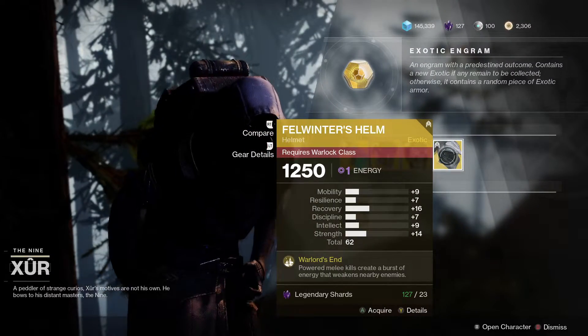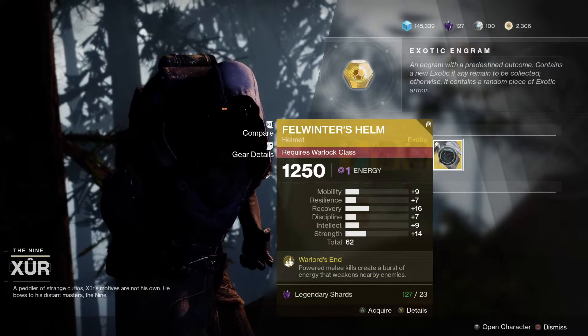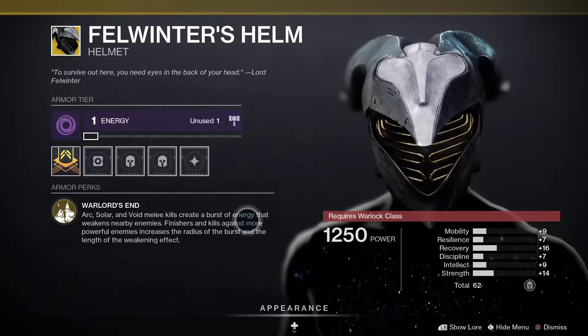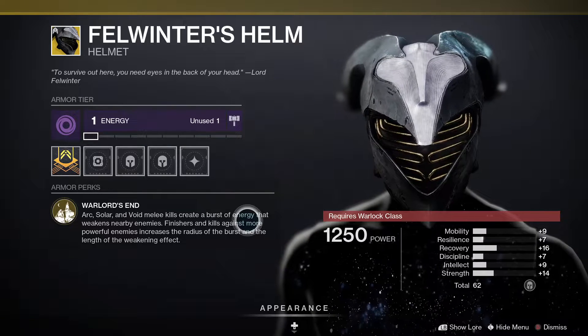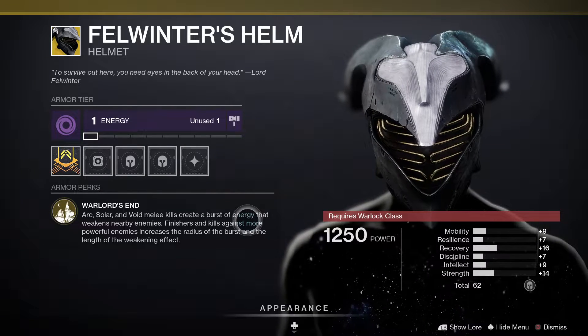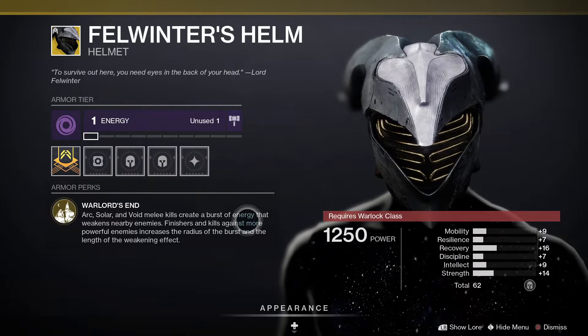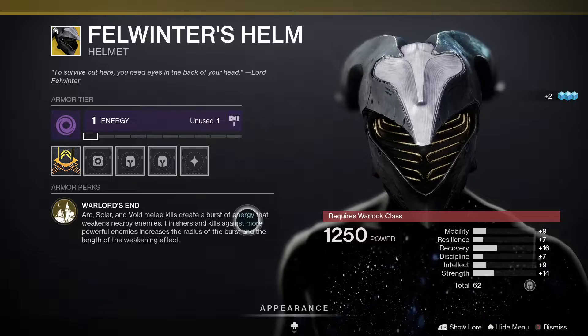And finally, we've got one of my personal favourites for the Warlocks — it's Felwinter's Helm. This one comes with Warlord's Ends: arc, solar and void melee kills create a burst of energy that weakens nearby enemies. Finishes and kills against more powerful enemies increase the radius of the burst and the length of the weakening effect.